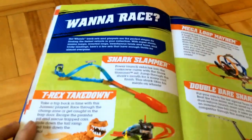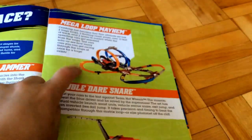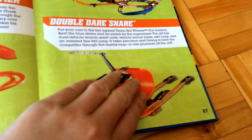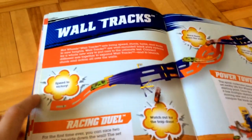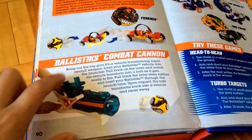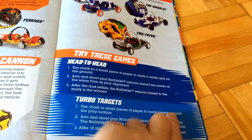Finally, in the 'Wanna Race' section, we have the Shark Shocker set, the T-Rex Takedown set, the Mega Loop Mayhem — yeah, this was the one that came with Super Fasto that I was talking about. The Double Dare Sneer — oh, I have this guy. And we have the Racing Duo set and the Power Tower set. Finally, there are some Hot Wheels Ballistics: they show the Ballistic Climb-Up Cannon, the Forenzo Ballistic car characters. I have the Top Speed GT and Tire Fryer, and a few games that they imagine for you to play with them.